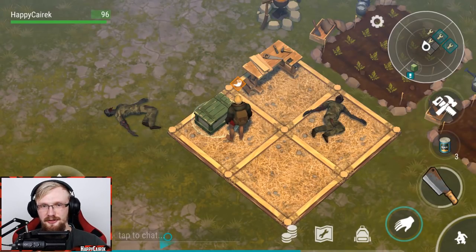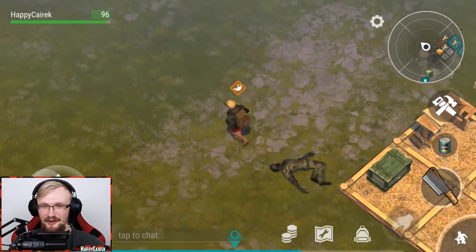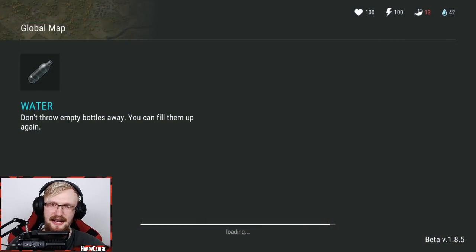Hey guys, it's Sarko and welcome to the last day in our survival noob-to-pro series on how to play episode 2. Let's get outside - we're going to the crash plane event because it's still there. We're a little bit hungry, but I think that's gonna be just fine. Let's get out of here.